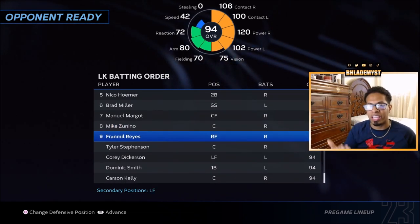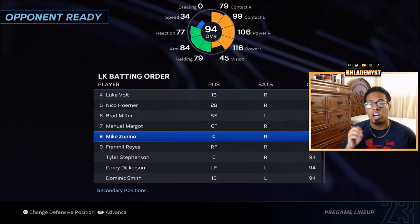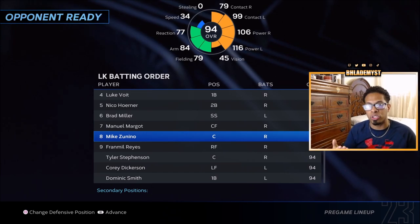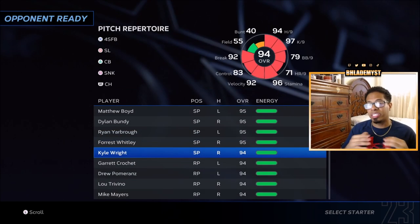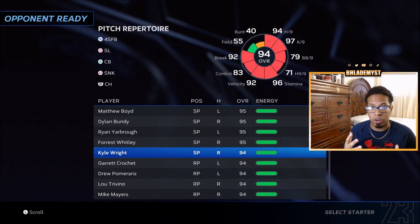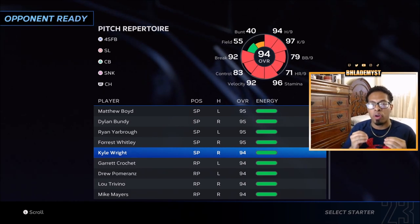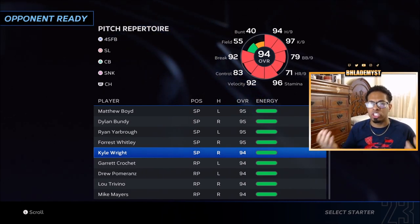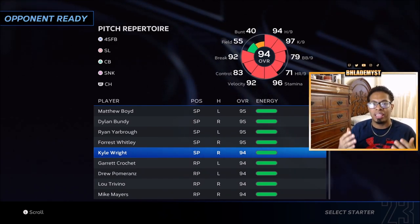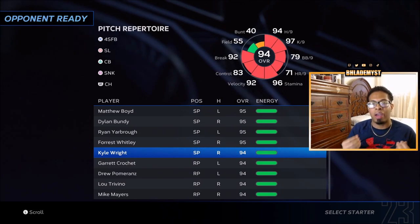If the ninth hitter also needs PXP, just keep hitting through the top of the first until you get that third out. You'll be playing on rookie difficulty, which makes it easier to crank the ball nonstop. The reason to use a pitcher you need PXP or stat missions for as your fifth best starter is in case you get a 1-2-3 inning in the top of the first. Instead of quitting, pitch the bottom of the first, get three outs, then if you reach the eighth hitter in the top of the second, quit out and rinse and repeat.